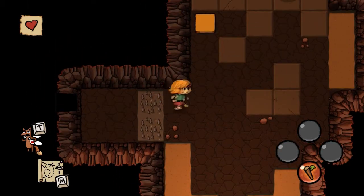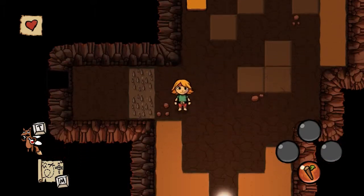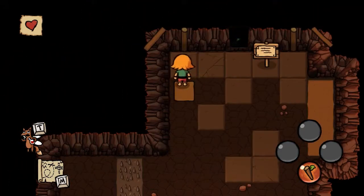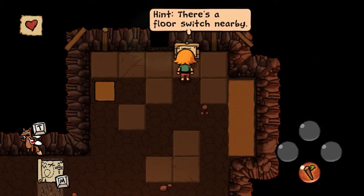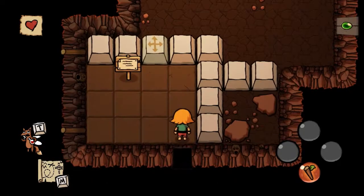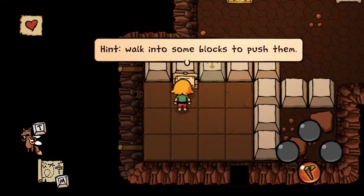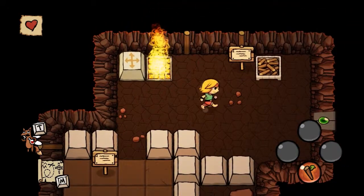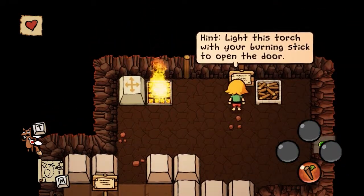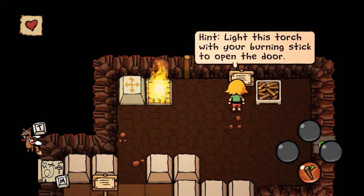Spikes — I guess we'll learn how to pass those later. Hint: there's a floor switch nearby. Hint: walk into some blocks to push them — fairly obvious stuff. Hint: light this torch with your burning stick to open the door.